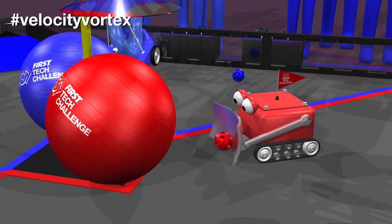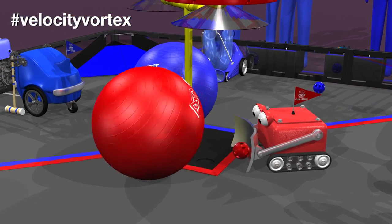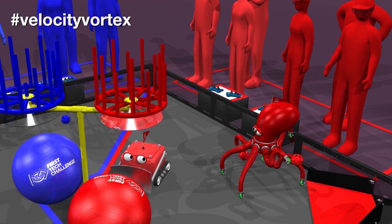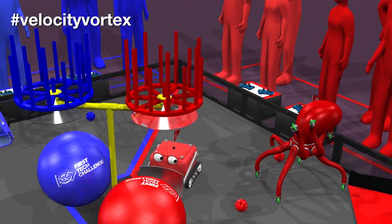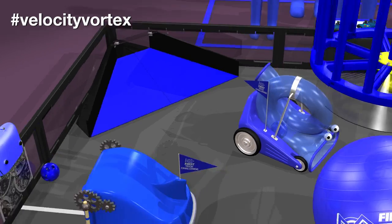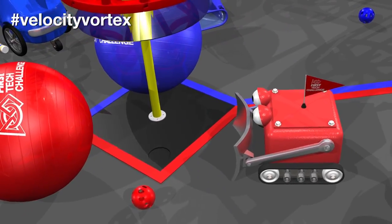An additional particle will also be added to the field before the driver control period begins. A cap ball in contact with the floor will earn an alliance five points. Each particle scored through the center vortex earns 15 points, and particles scored into corner vortices earn five points each.